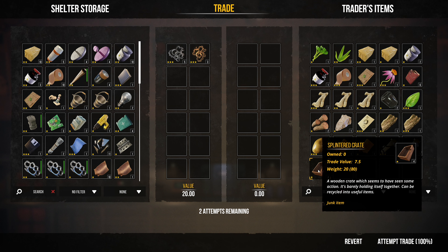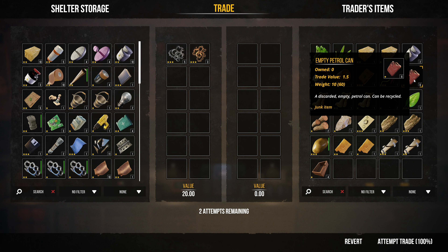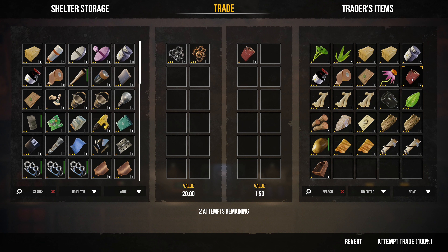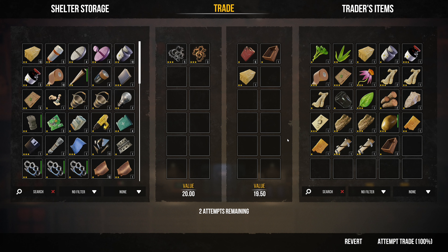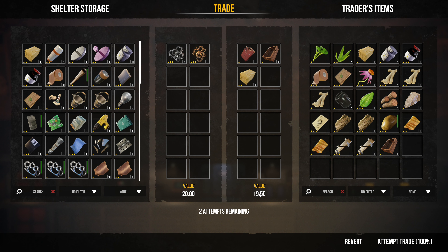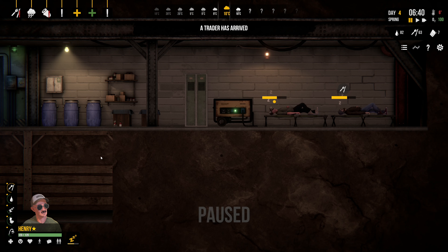Trade value 7.5. The petrol cans are pretty nice — why don't we go on and take all of those? They're only 1.5 a piece. So I've got six empty petrol cans, a splinter crate for some wood, and some animal fat. The trader has agreed with our proposal. We'll take that.